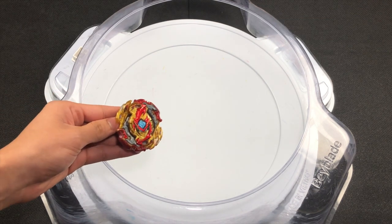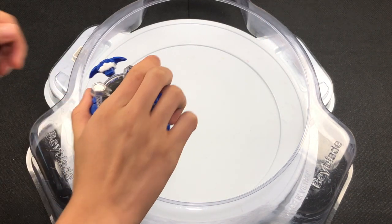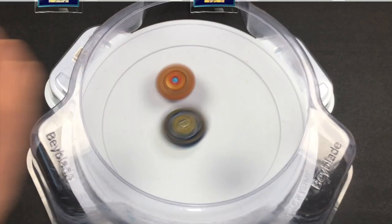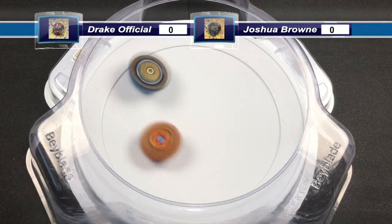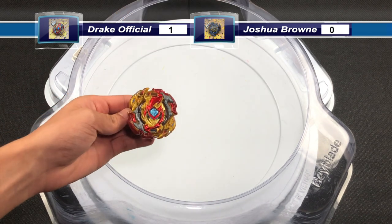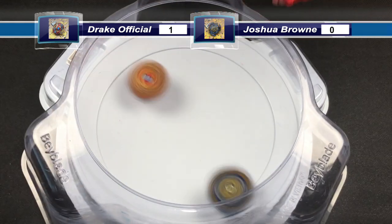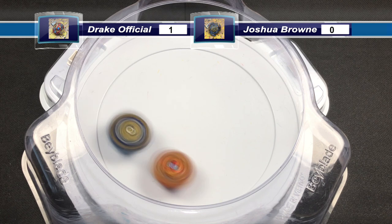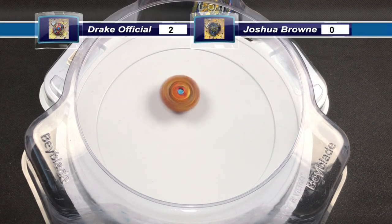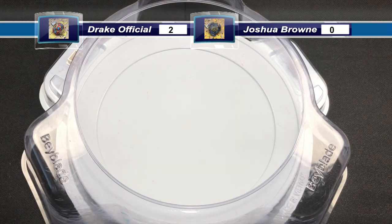Now we're at the finals. Drake Official's Lord Spriggan going up against Joshua Brown's Brave Hyperion. Let's see who wins. Both Beyblades land in the stadium — Lord Spriggan deals a few attacks and gets a Ring Out Finish. 1-2 Lord Spriggan. Next launch: both Beyblades land in the stadium and another Ring Out Finish. It's probably the rubber parts on both Beyblades clashing, causing a really powerful bounce — that's how Lord Spriggan gets those ring out finishes. Lord Spriggan gets another point.